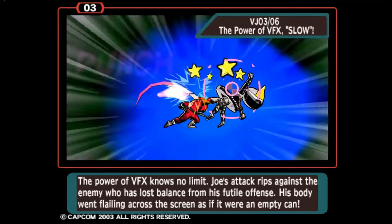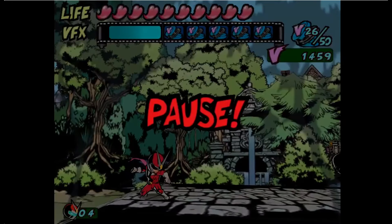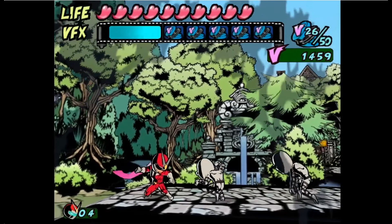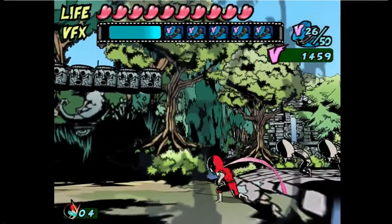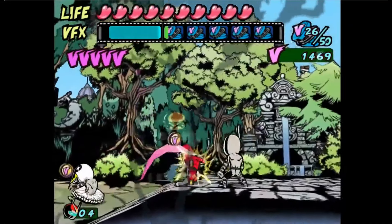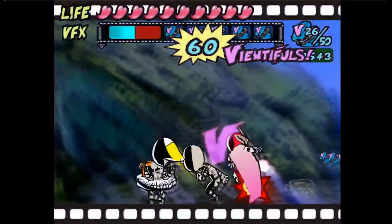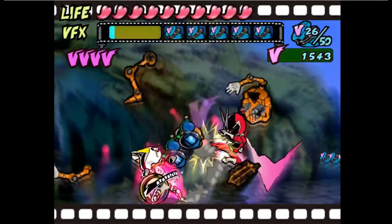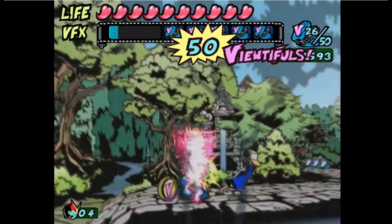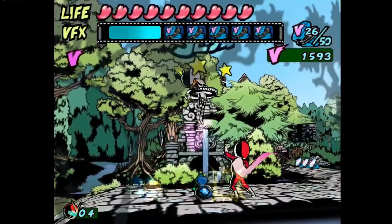Viewtiful Joe is divided into seven stages or episodes, interspersed with storyline cutscenes and bookended by an opening and ending cinematic. The setting is divided between Earth and Movie Land, the game's fictional world of films. The plot begins in a movie theater on Earth in which the game's central character Joe and his girlfriend Sylvia are watching a tokusatsu drama, starring the aged superhero Captain Blue. The movie's antagonist, having seemingly defeated Captain Blue, suddenly reaches out of the screen and abducts Sylvia, taking her into Movie Land.